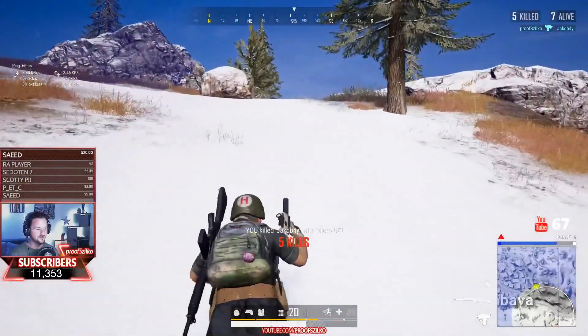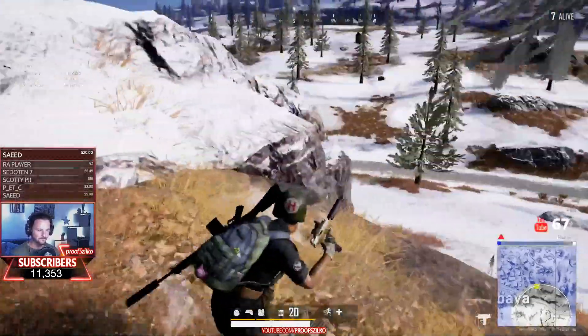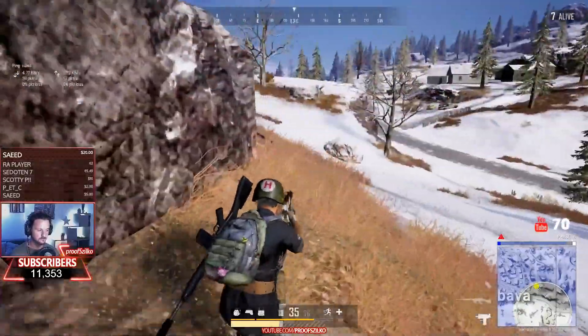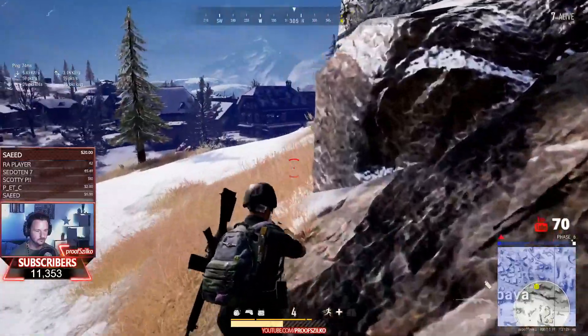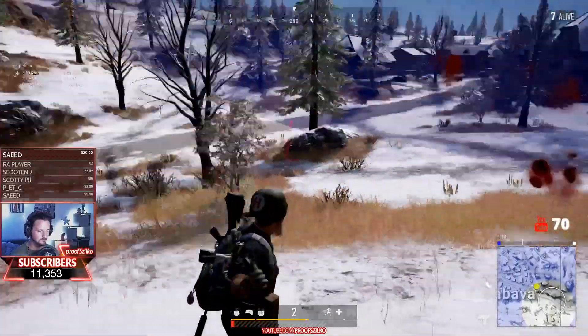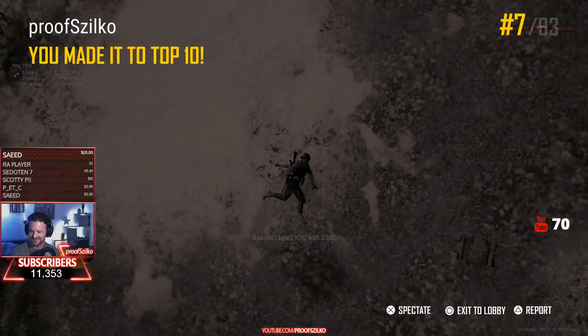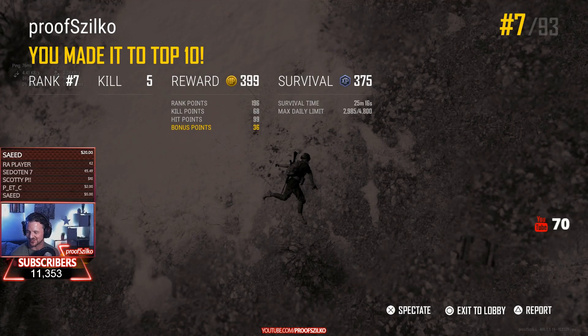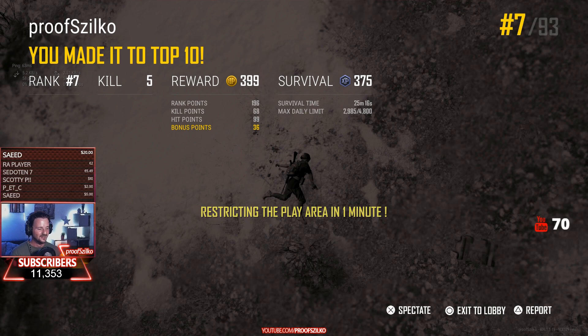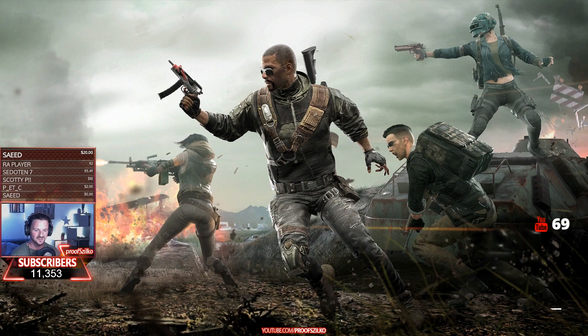My trigger glitched — I couldn't shoot. He was pushing me, and I couldn't finish him in time. He damaged me and I couldn't heal because there was another guy nearby. I don't understand players who aren't in the safe zone and still try to fight others — he lost that game because of his own mistake.